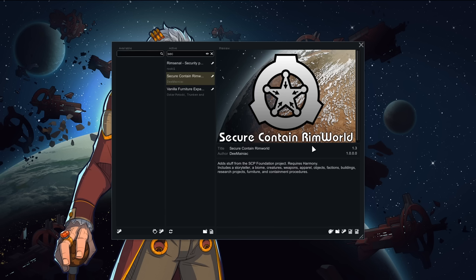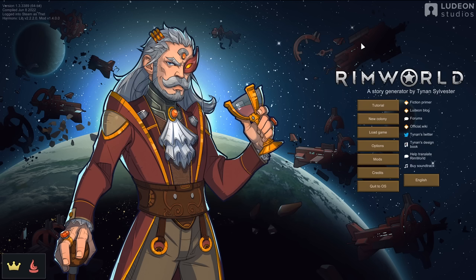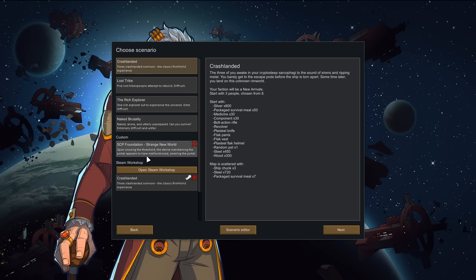The main mod we're having fun with today is Secure Contain RimWorld - it's a fun one I'm planning to really utilize. You'll have the full mod list in the description linking to the Steam Workshop where you can get the entire collection. RimWorld has really good modding support, thankfully.